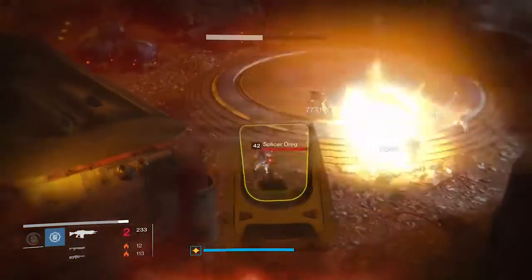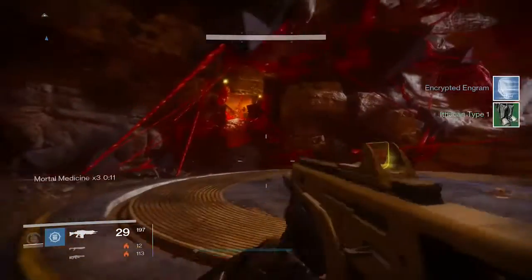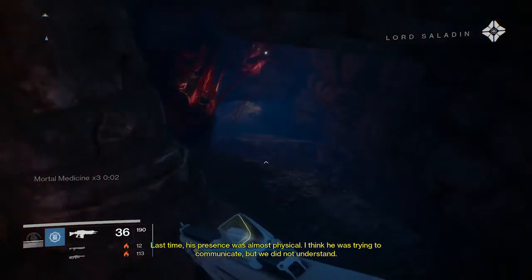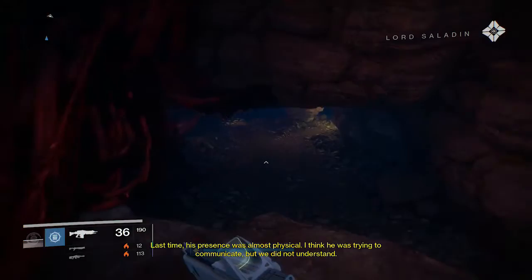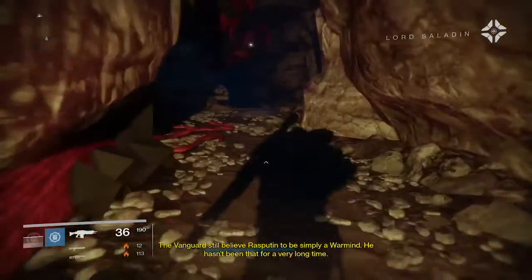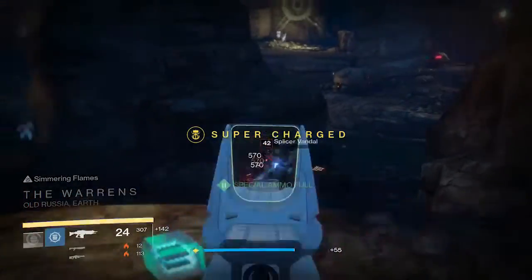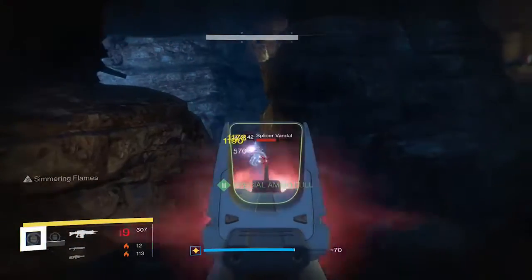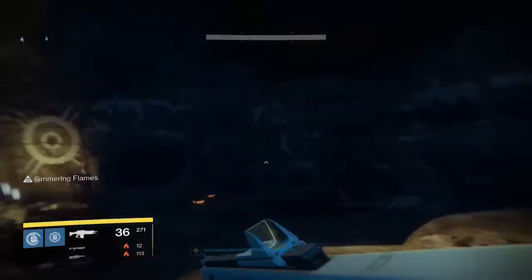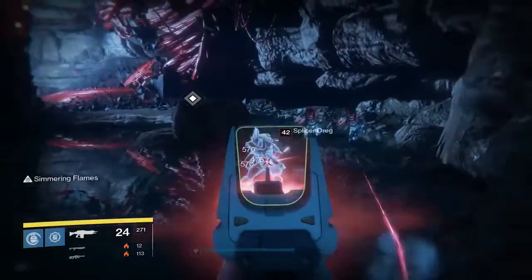Come on, grenade - there we go. I'll happily take those engrams off of you guys. Last time his presence was almost physical - I think he was trying to communicate, but we did not understand. How can you be so certain Rasputin won't get involved once we're inside? The vanguard still believes Rasputin to be simply a war mind. He hasn't been that for a very long time. It's kind of cool with all the drawings and cave paintings. Where all the enemies are.